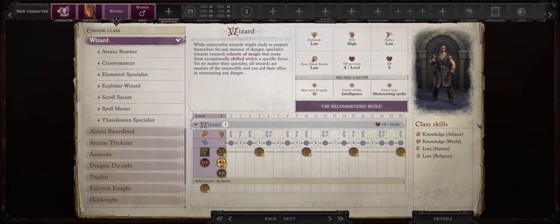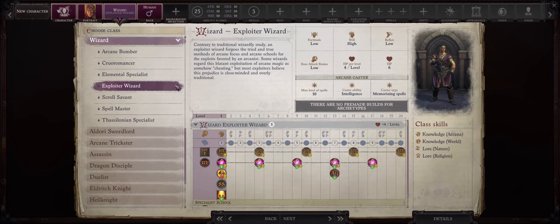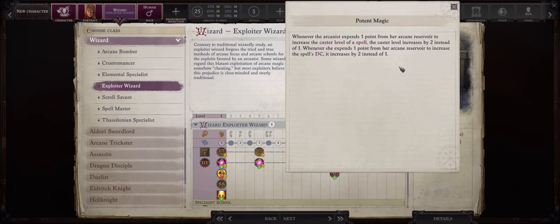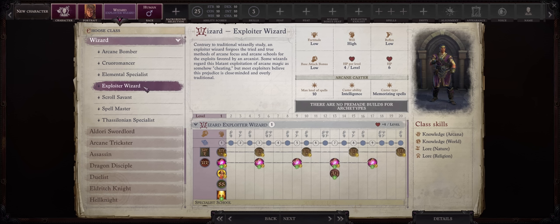At last we arrive at the final class: the Wizard, one of my favorite classes in CRPGs. The best archetype is Exploiter Wizard, which combines Arcanist Special Exploits with the normal Wizard class. You don't really lose anything important, and what you gain is very powerful. While most exploits are garbage, the Potent Magic exploit available as early as level 1 is a game changer: it can increase the DC of any spell you cast by +2 — a huge amount at any point in the game — and this is a free action so you can use it and then cast a spell in the same turn. Or you can increase your caster level by +2, which helps with buff duration or spell damage. The other Wizard archetypes are nowhere near as good, and unfortunately there's no pet-granting archetype unlike Sorcerer.